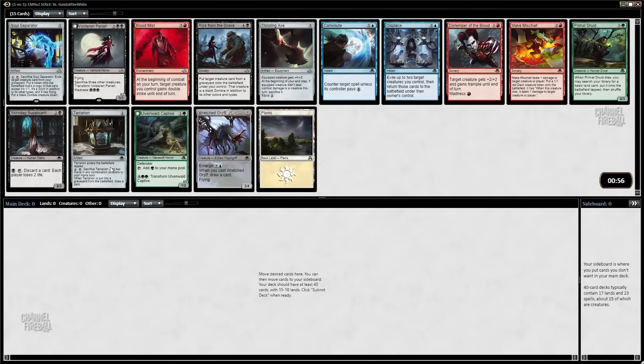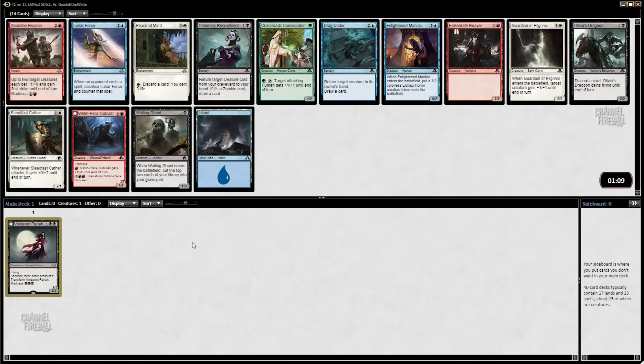Hello, Marshall here from Limited Resources doing another draft on Channel Fireball. We've got some Eldritch Moon action. We opened a really good card — Voldarm Pariah — some other good stuff too: the Ulvenwald Captive, the Wretched Griff. I'm not a big fan of Blood Mist, but you can build around it if you take it early enough. We're taking the Voldarm Pariah — that is the best card in the pack by a pretty easy margin.